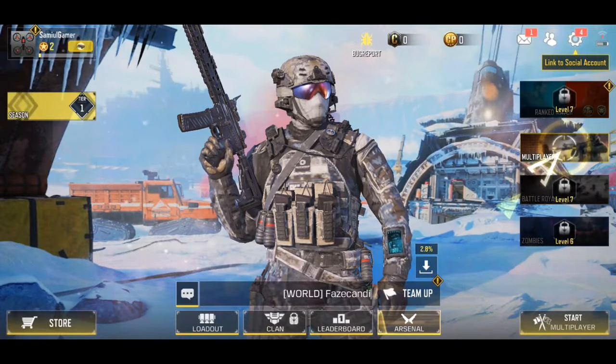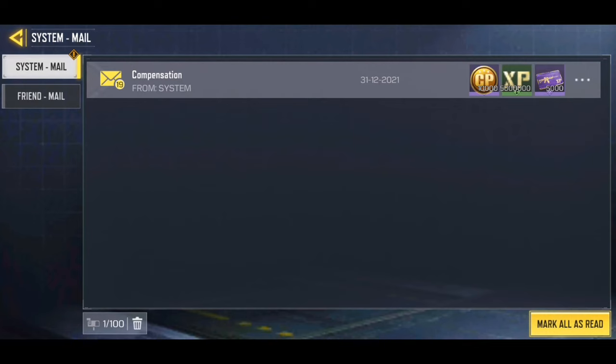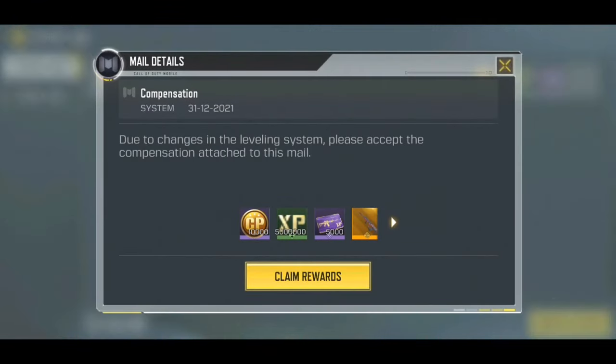I just finished playing the tutorial, and as you guys can see, we got something in our mailbox. If we go to the mailbox, we got a ton of expensive items in here. First off, we got 10,000 COD points along with all these legendary weapons for free. You can get all these items just by downloading the test server of COD Mobile. Now I'm going to open these up — enjoy the opening of these legendary weapons.